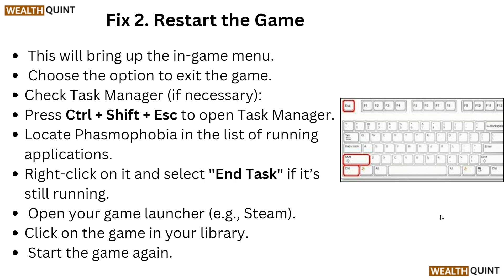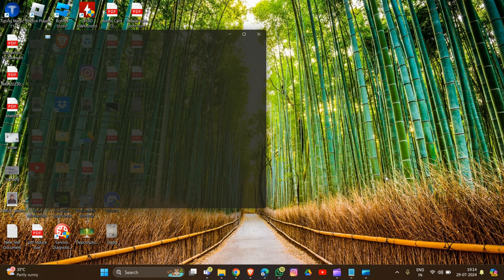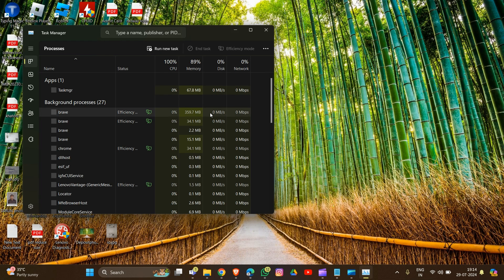In your game menu, choose the option to exit the game. Then check Task Manager if necessary. You can open Task Manager by pressing Ctrl + Shift + Escape. A new pop-up will appear, and here you have to choose your game.